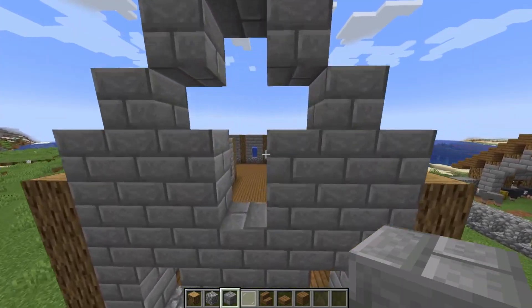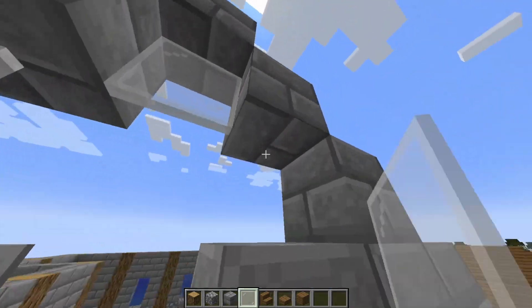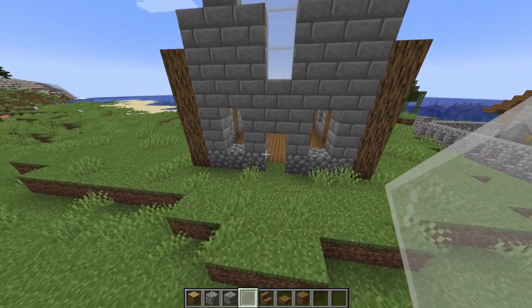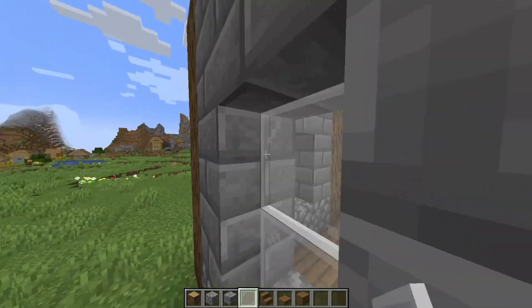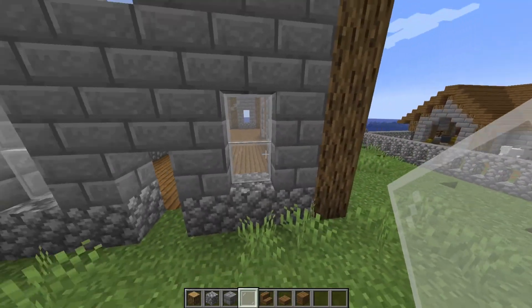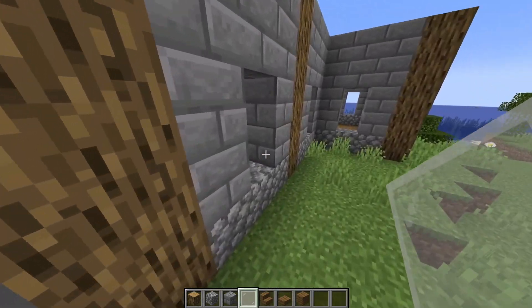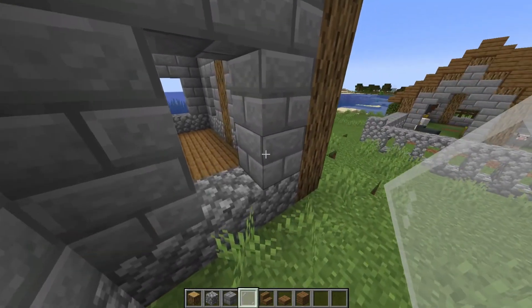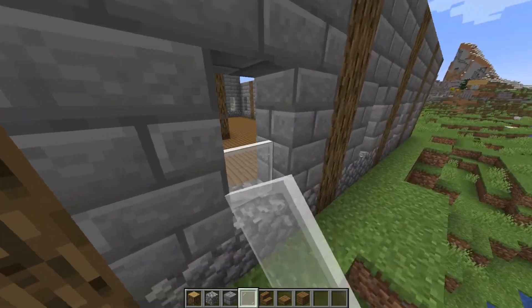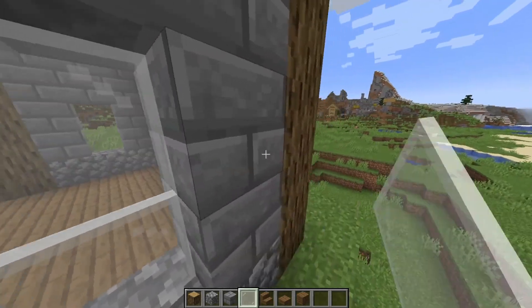Once you're done with that, we're going to take out our white stained glass and put them all in the holes. You can change the color — I know a lot of people don't like non-clear glass, however I don't like how the detailing is so opaque in the clear stuff, so I always use a fairly neutral stained glass. Your build, your choice — I know a lot of people love churches with colorful panes, but it just doesn't really match the rest of the village in my opinion.